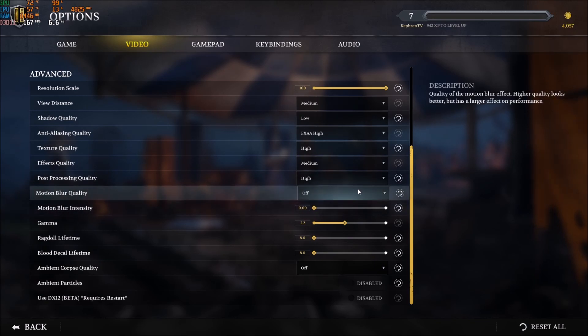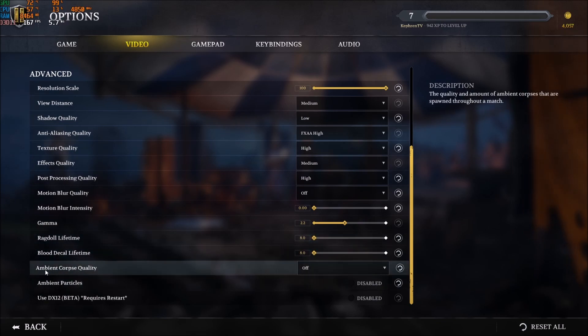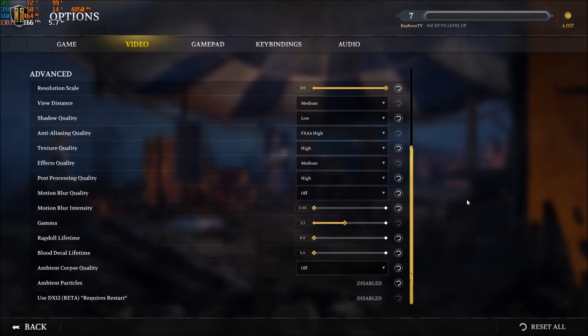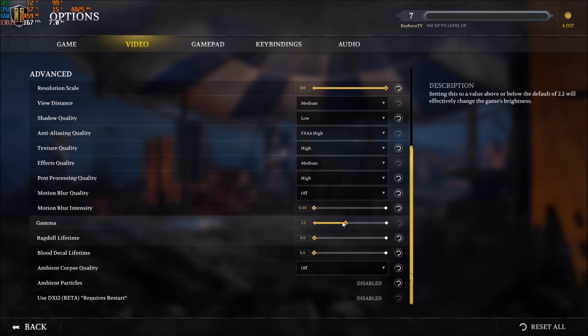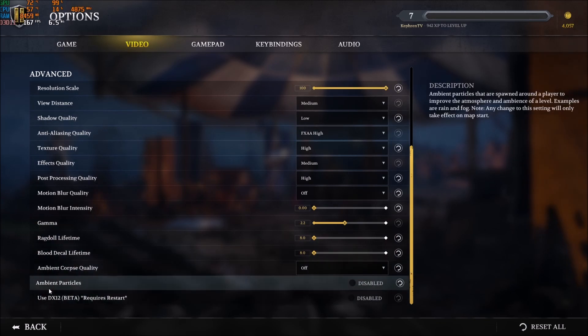Motion Blur Quality — you want to remove that; really important, don't use this. So Motion Blur Intensity, put this one at 0. Ragdoll Lifetime and Blood Decay Lifetime — this will help you a lot with stuttering; just put those at minimum. Same thing with Ambient Occlusion Quality — you can put that off. It will help you a lot if you have a lot of stuttering. It doesn't help much on my desktop since I have a pretty good computer, but on my laptop the amount of drops I'm getting with those parameters at medium is crazy. So go minimum for ragdoll and blood decay, and Ambient Occlusion Quality at off. Ambient Particles — I recommend disabling this one also; it was causing me a lot of FPS inconsistency, drops, and stuttering. Really important — don't activate it.